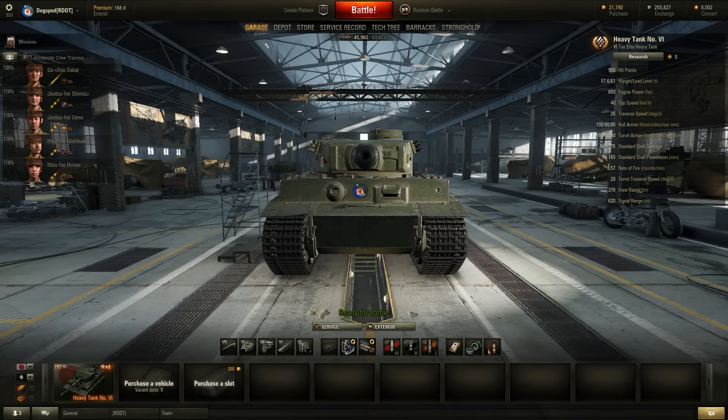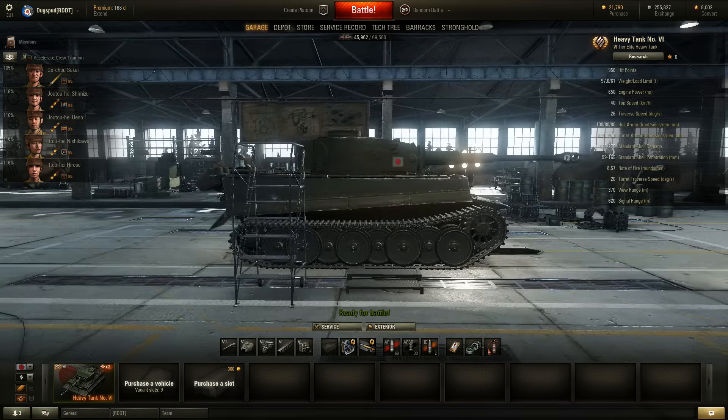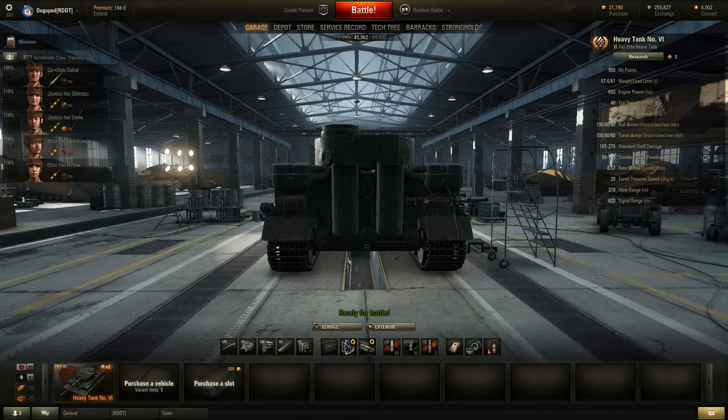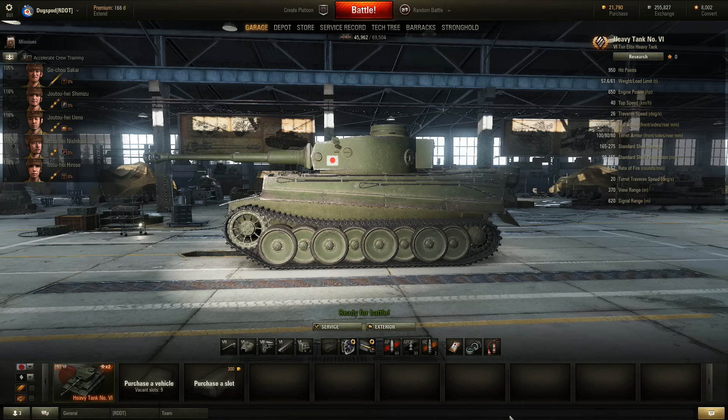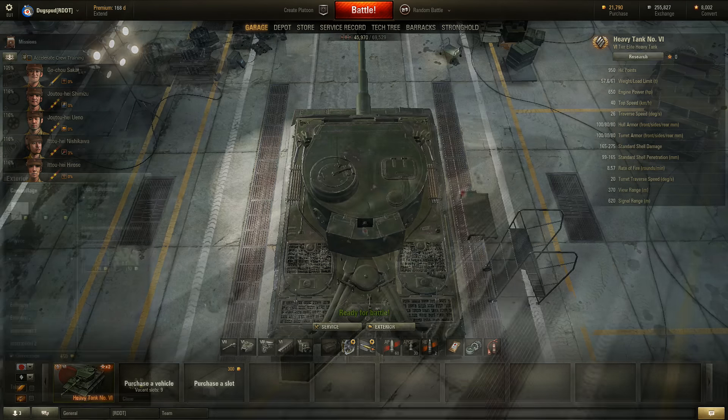This is Investment Tanking, taking a look at the first Japanese heavy in the game, the Heavy Tank number 6. For all intents and purposes, it's a slightly nerfed Tiger 1 without the top gun at tier 6 with slightly less armour. What makes it worthwhile over a normal Tiger? Well, it comes in blue.